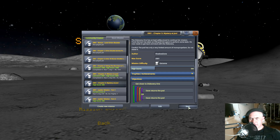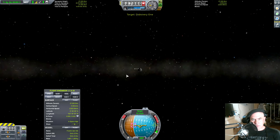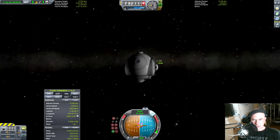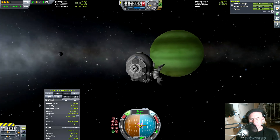First of all I need to get close — how close? Real close. The Discovery One has arrived safely at Jewel to continue her mission. Frank Kerman has taken the EVA pod into space for some tests. Okay, there's our target there. I'm going to enable SAS and aim at the target. I want to see what my performance is. They are four meters per second — that's about fine, right.